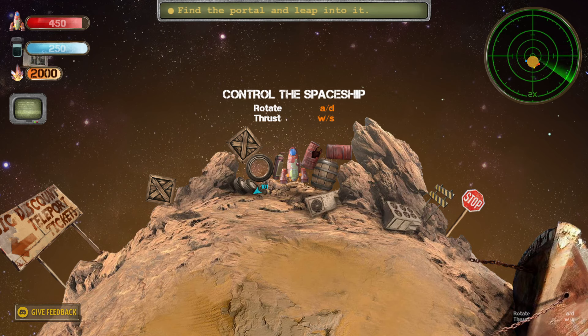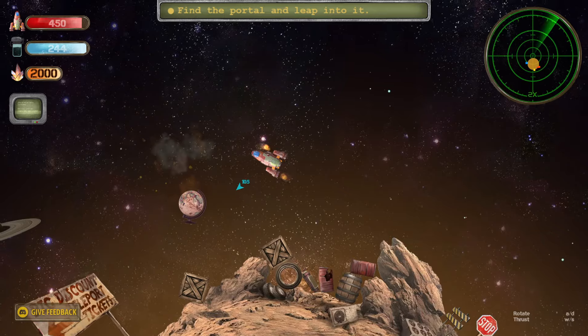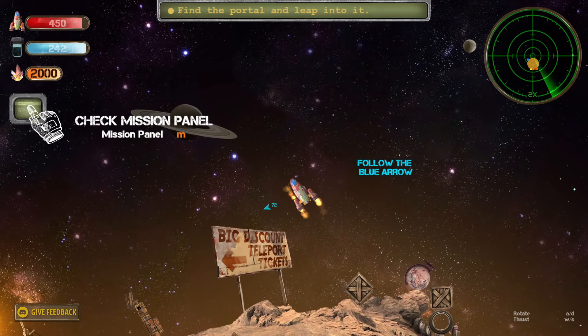So we thrust with W and S, we rotate with A and D. Find the portal and leap to it. So there's 101 that way. We've broken out. Check mission panel — I can't do that right now, I'm in flight.